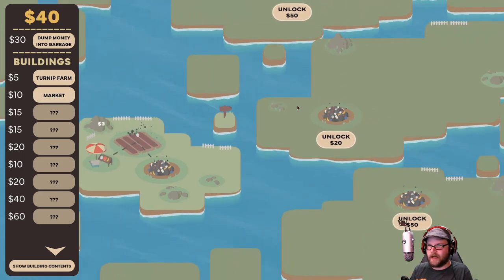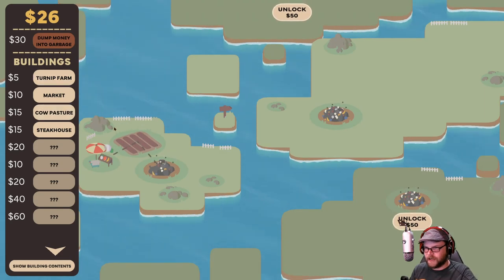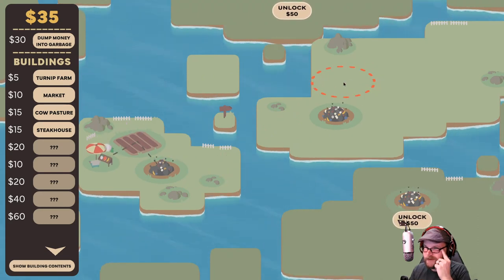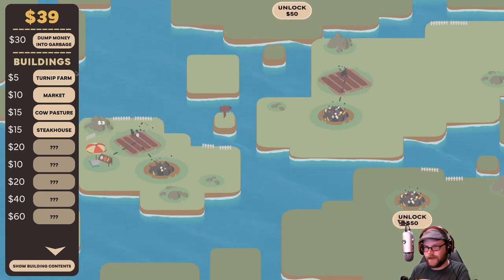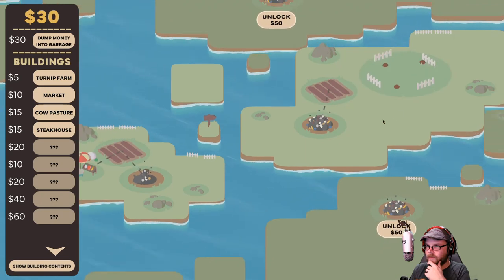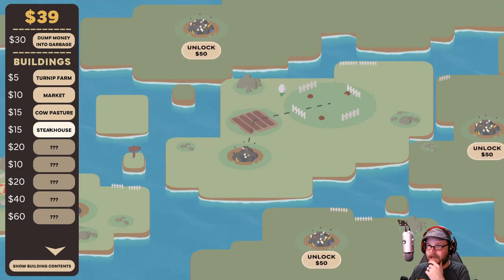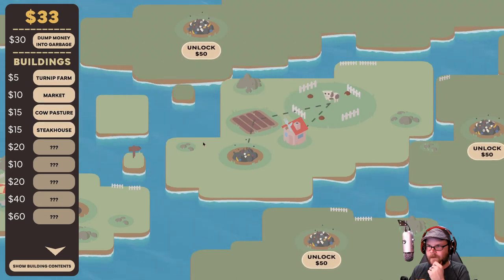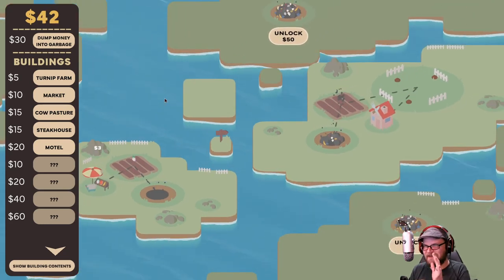Let's go unlock this guy. We've unlocked a cow pasture and a steakhouse. The cow pasture needs turnips, I do believe. So let's go ahead and get to the turnip farm and set it up. We're going to go from there to there — make turnips. I'm not going to sell this one; that's my moneymaker over there. We're going to make a cow pasture over here, and those turnips are going to go there to feed the cows. And then the cows are going to go to the steakhouse. Those sound effects are fantastic.